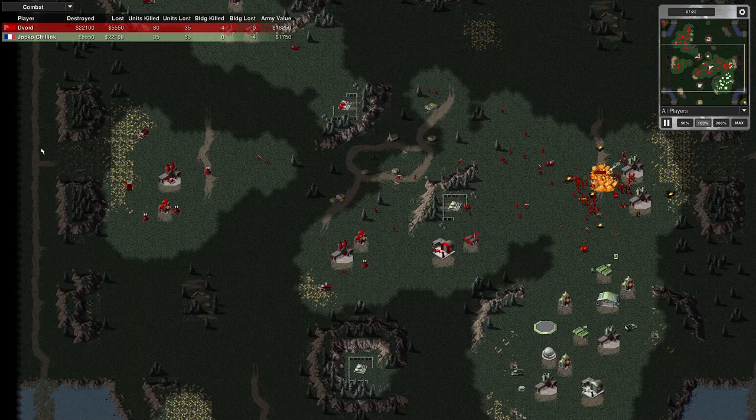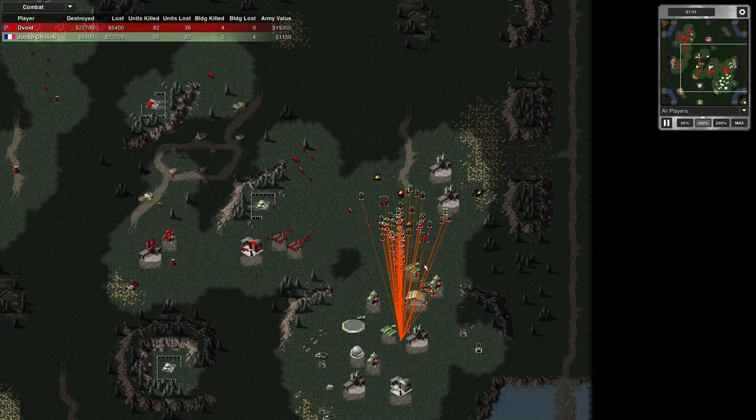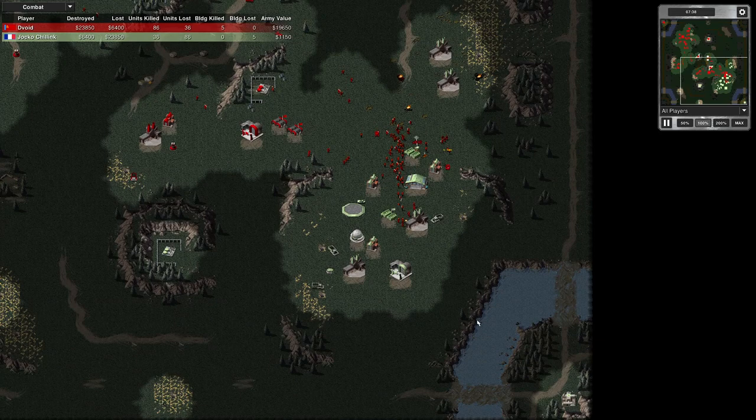I'm still expanding, and I'm expanding towards his base. I'm still placing barracks quickly — this is going to turn into a base push quickly. If the enemy fights me off, I could quickly fall back to here and keep him blockaded with a base push.